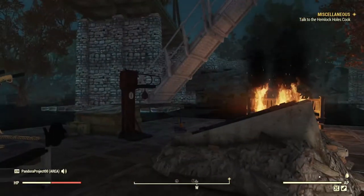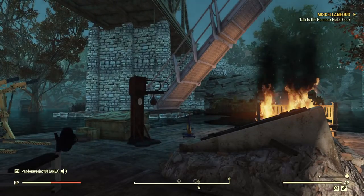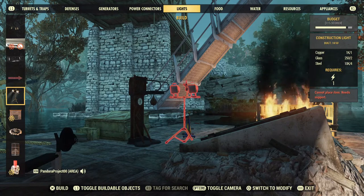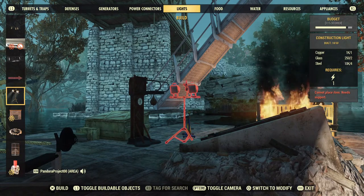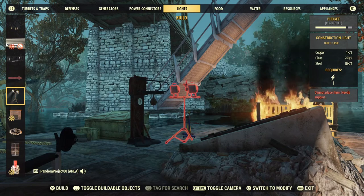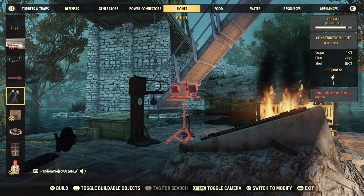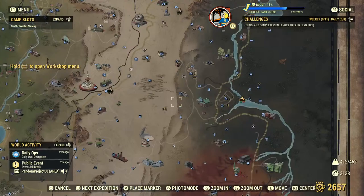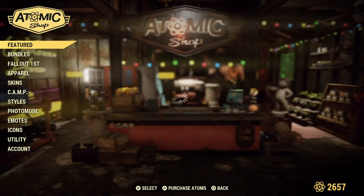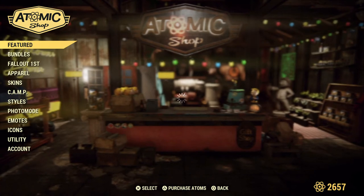First off, where is it located? So in camp build mode — and it cannot be built in a shelter, sadly. You'll find it in the new section if you just got the bundle, and that is the only way currently that you can grab this. It's from this bundle — it might already be gone by now.